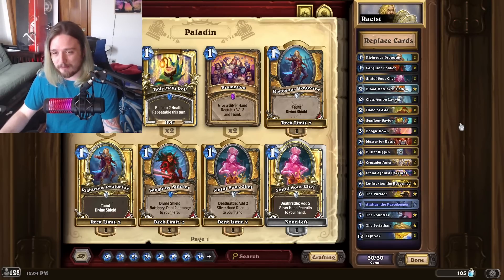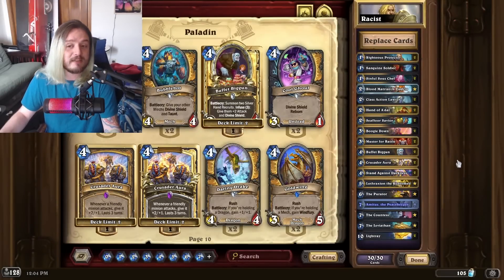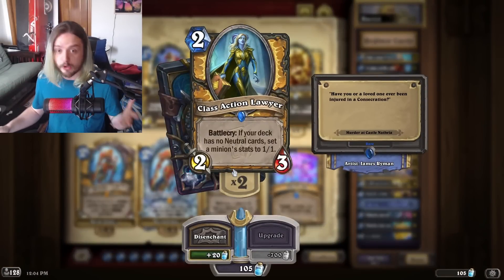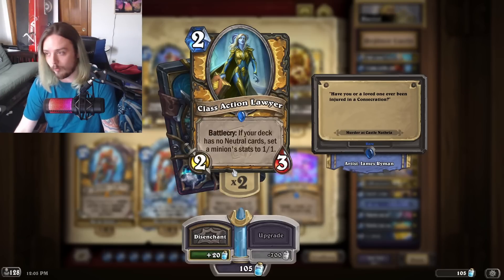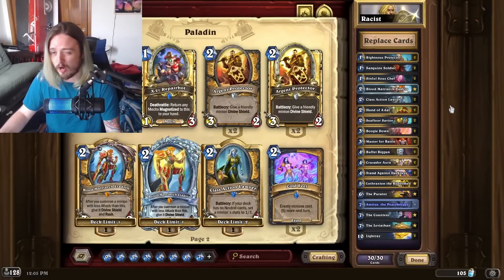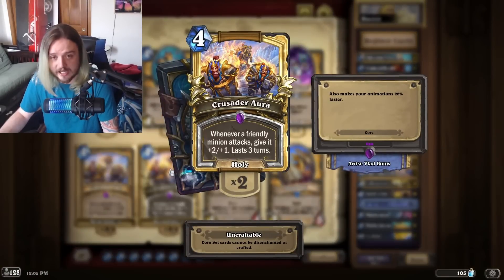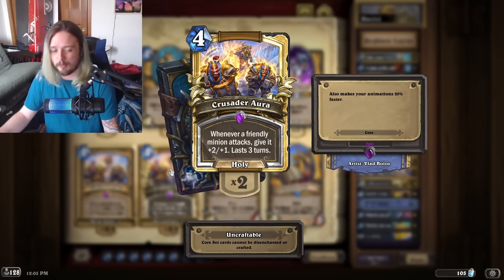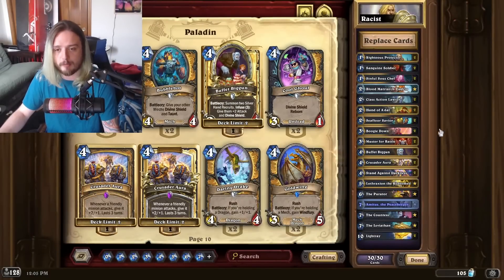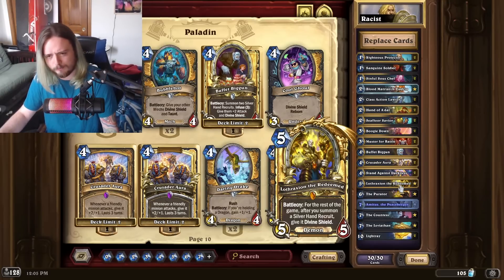As much as I despise Pure Paladin decks, this deck is actually something I'm going to recommend because Crusader Aura really gives Paladin a different way to be played — we're not just going all-in on the Horn anymore. In fact the Horn isn't even in this deck. The card I still hate is still here and drives me crazy — if you're playing Mech Rogue, you probably hate it too. Imagine playing Lab Constructor and suddenly it gets turned into a 1/1, copying 1/1s. Crusader Aura is described as a four-mana Bloodlust that lasts three turns — that's why this deck runs Muster for Battle, the Biggun, Stand Against Darkness, and even Lord Lothraxion.